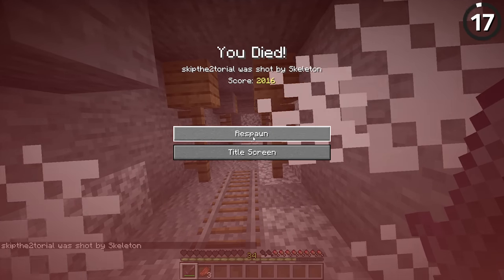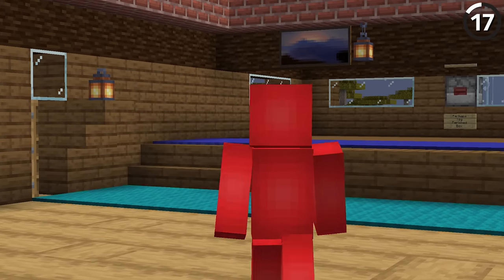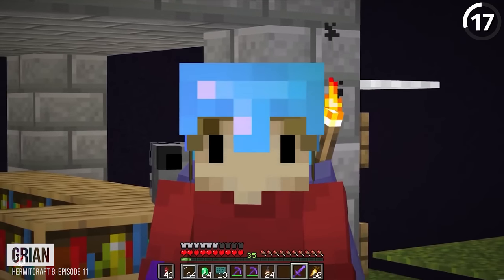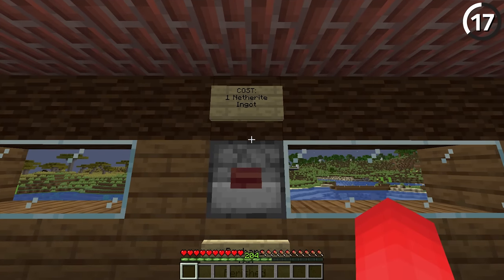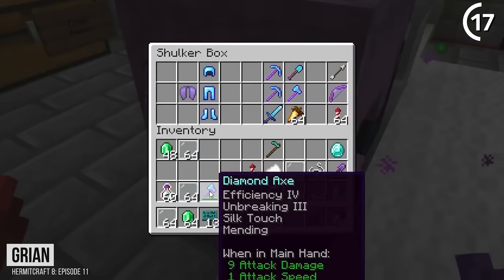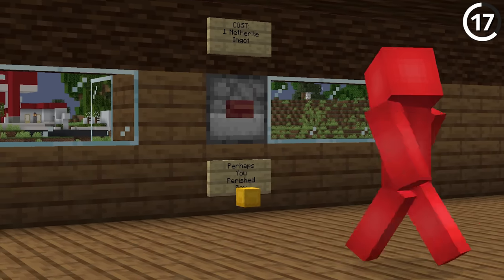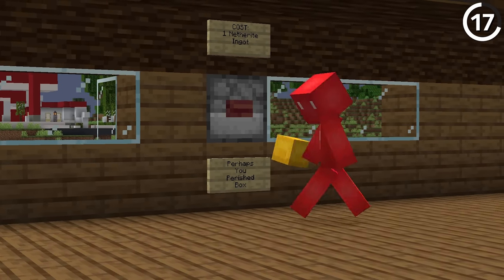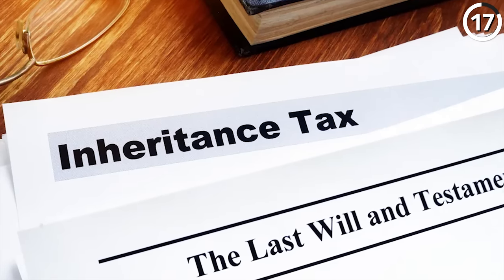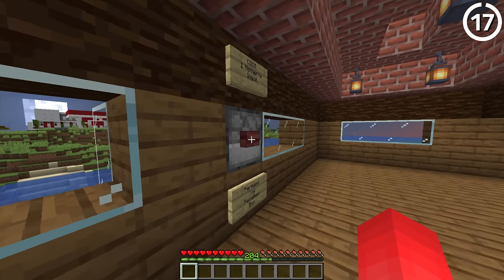Dying in Minecraft is expensive. While it gets easier to survive the longer you play, it also gets more devastating when you do die and have to spend all that time getting your stuff back. That's why we can take a page out of Grian's book and create a shulker box players can purchase for a high amount that gives you everything you need if you happen to die. Grian calls it 'Perhaps You Perished' — I'd be a little more cruel in the message, but the result is the same. In the real world, we have a death tax for anyone who dies with large assets — so this is just another form of that.